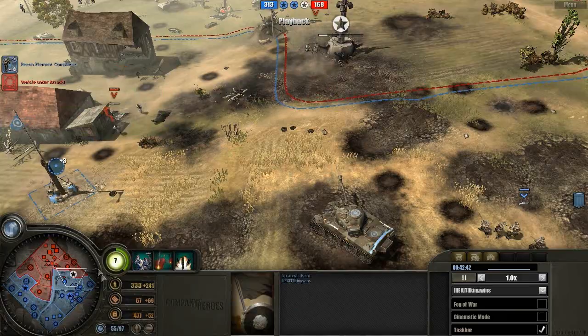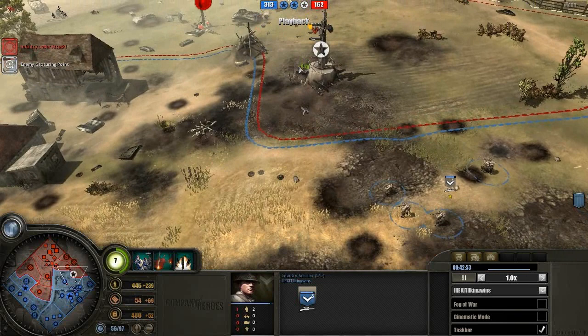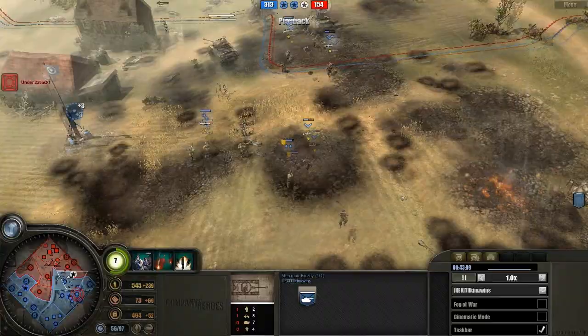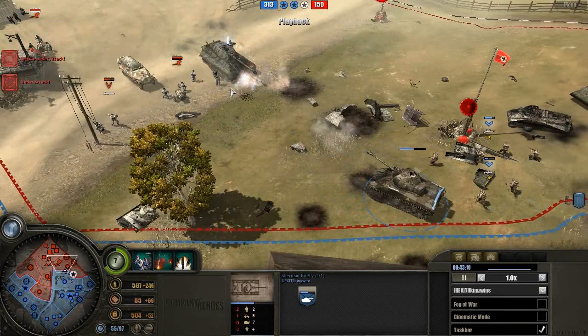Not very much action going on at the moment — that's some light harassing by the Grenadiers. An infantry section is gonna probably kill those Grenadiers who should have retreated a long time ago. The Axis player is getting impatient; he wants to win this right away but he's getting pushed back by all these British forces.